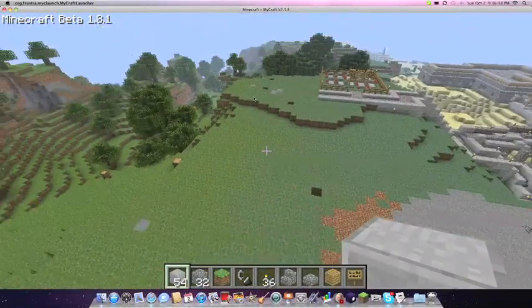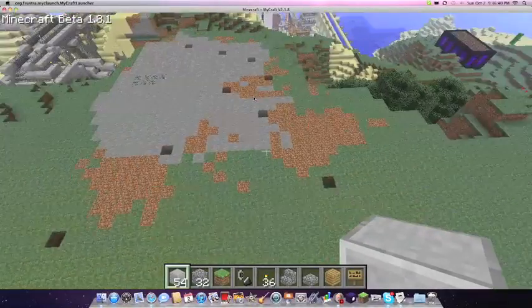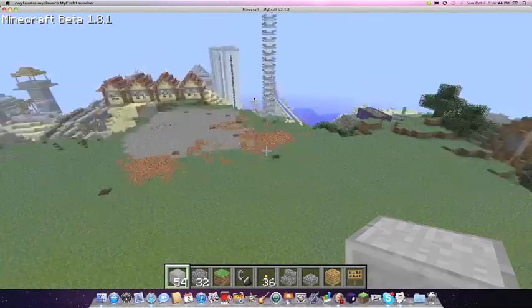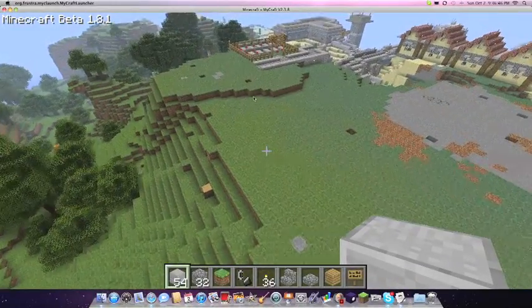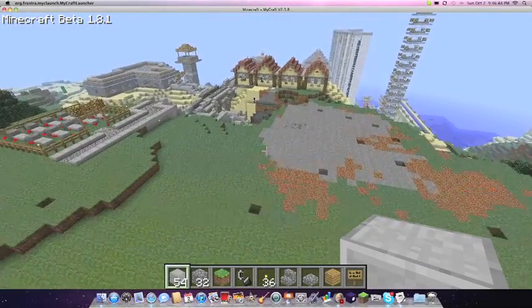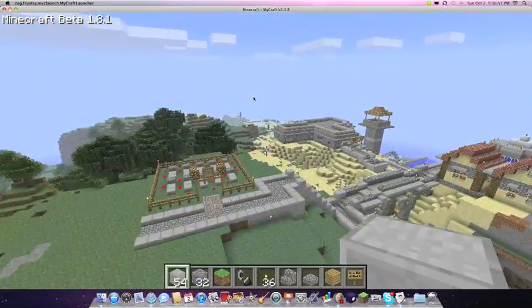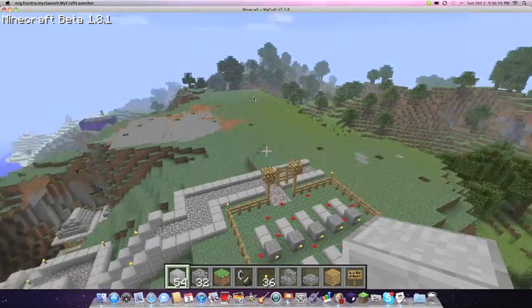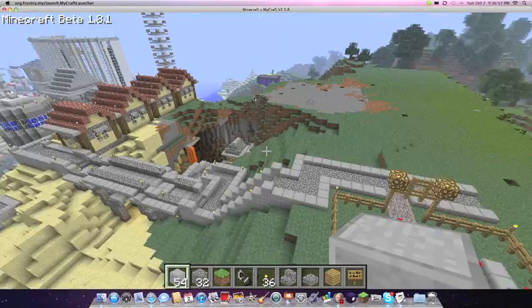What I'm going to do is lay out the first layer to see what it'll look like — like a blueprint or something — to get an idea of what the outside would look like. There'll be towers and stuff.